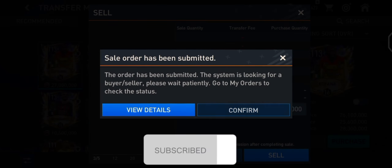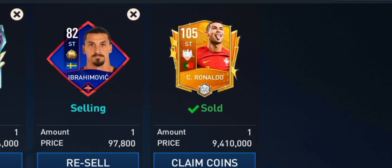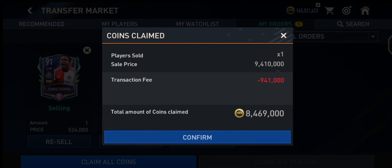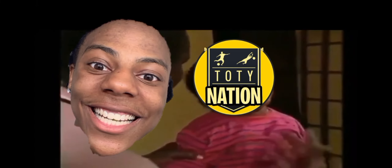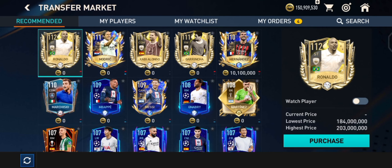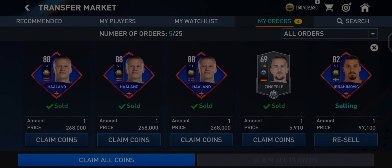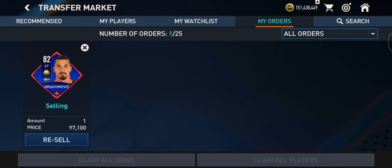It is not just elite cards — you can also sell bronze, silver, and gold cards in bulk easily and make profit. Some of them sell for high prices, so go ahead and look for such players in your team.